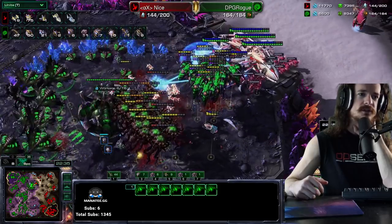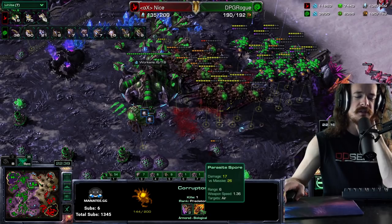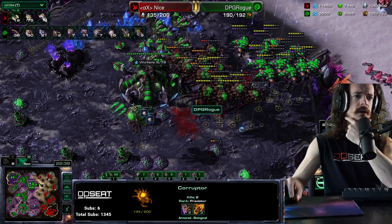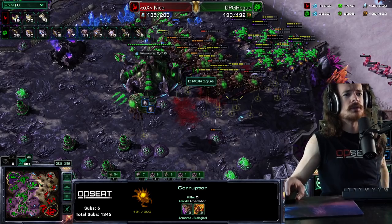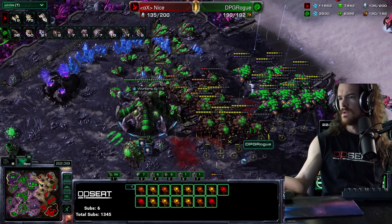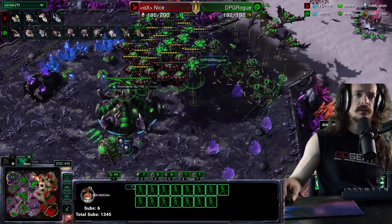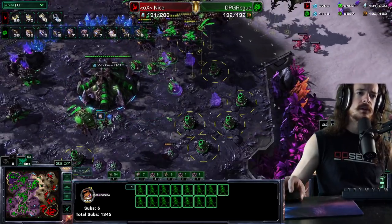He's killing Void Rays instead of Carriers — counterintuitive, but Corruptors deal 17 damage and 26 versus massive. My conventional wisdom was to focus Carriers for more DPS, but the Void Rays are actually a bigger threat to Corruptors than Carriers are. So you focus down the unit which is most dangerous. The spores also do better against Carriers than Void Rays. And you kind of want Carriers to continue to exist so they bleed minerals into your spore wall — letting them attack bleeds interceptors, emptying out his resources.